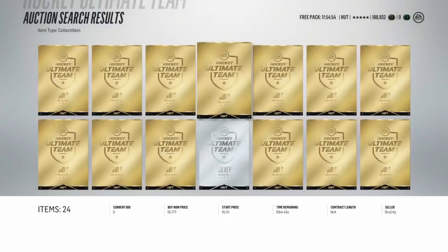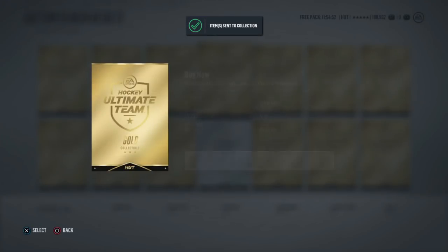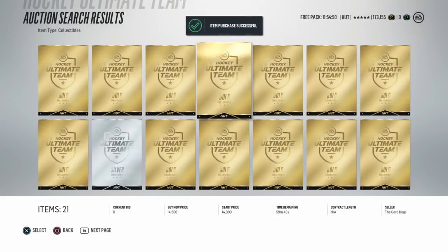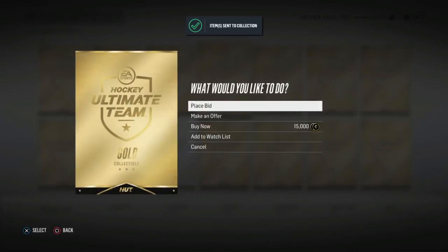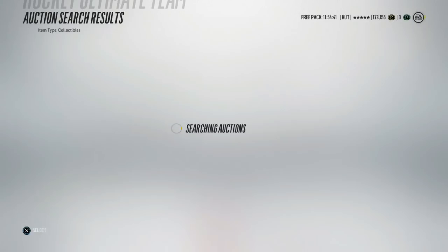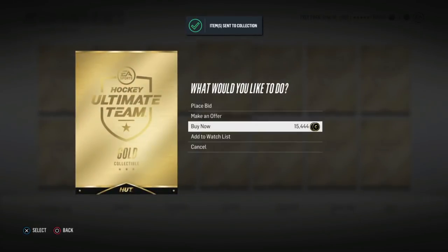Ruby cards. Now just look at those four cards. What else am I supposed to say? 96 Kucherov, 96 Nathan McKinnon, Brent Burns, and Tuukka Rask. That's just absolutely disgusting, filth, nasty - whatever you want to call it. Just disgusting.